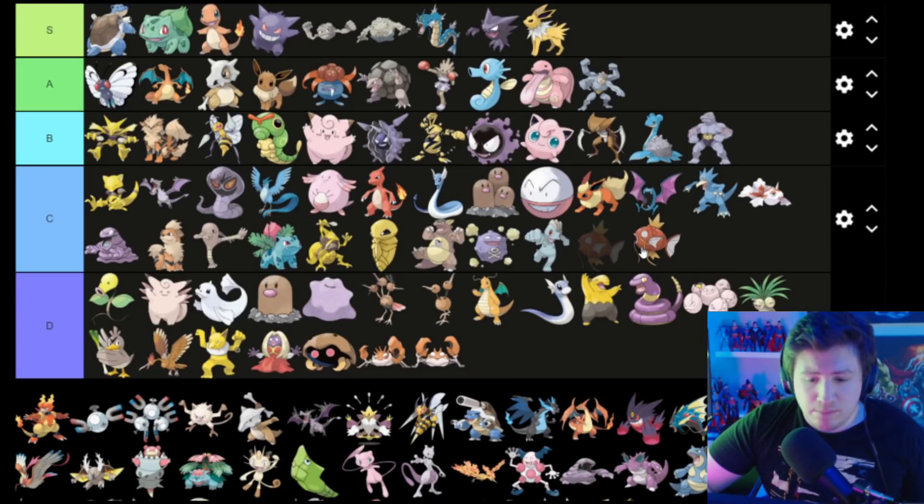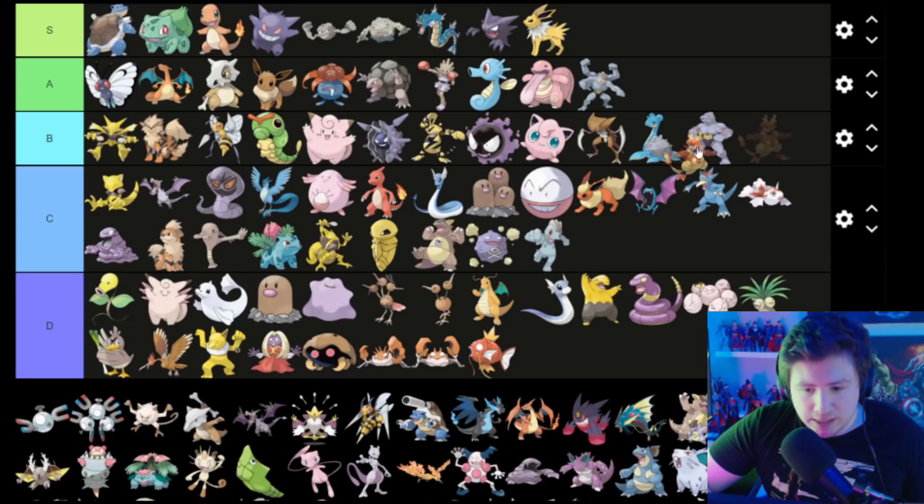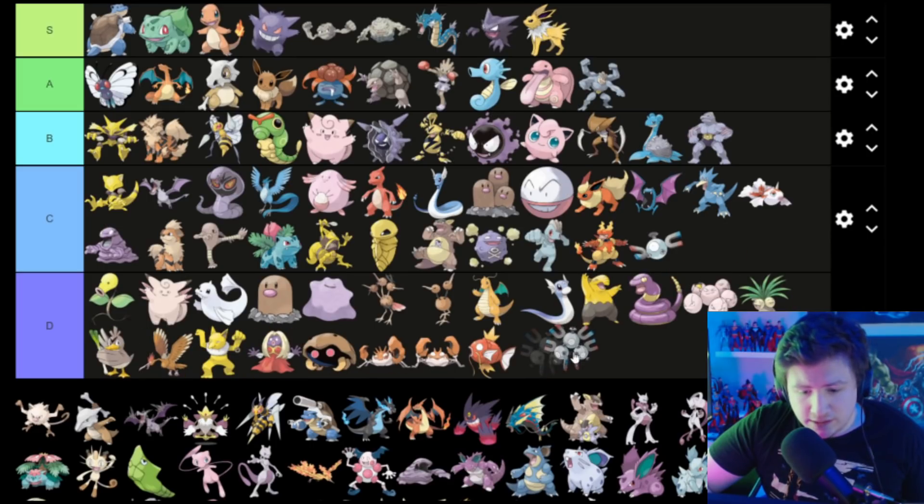Magikarp — I love him but I also hate him, so he's in D. Magmar is pretty cool but also kind of dorky, so I'm gonna put him in C. Magnemite — it's literally some magnets and screws — C, it's fine. Three of them together is dumb — Magneton goes in D.